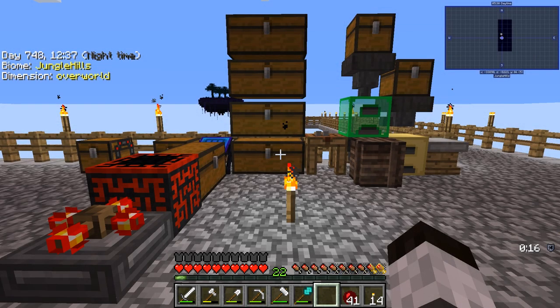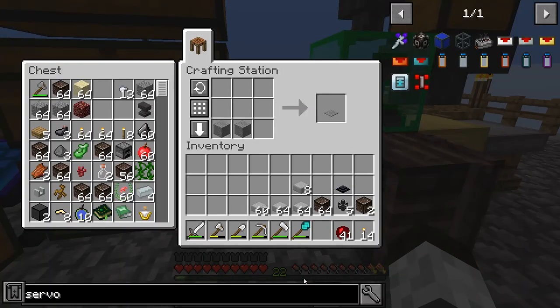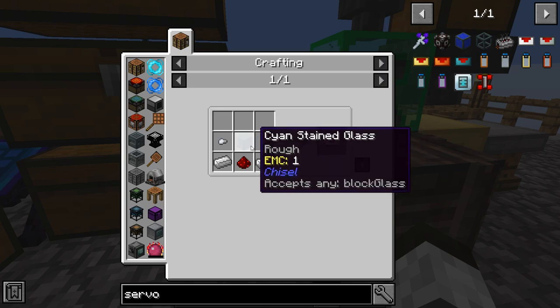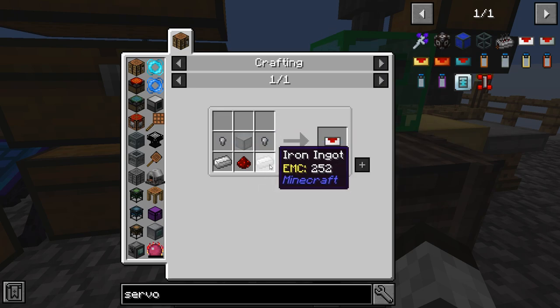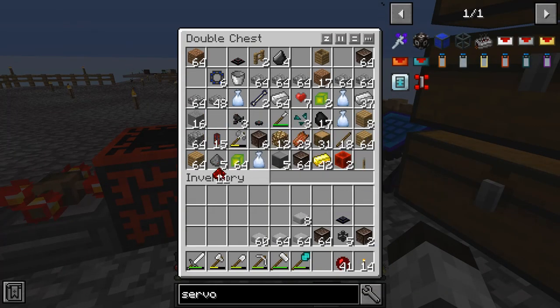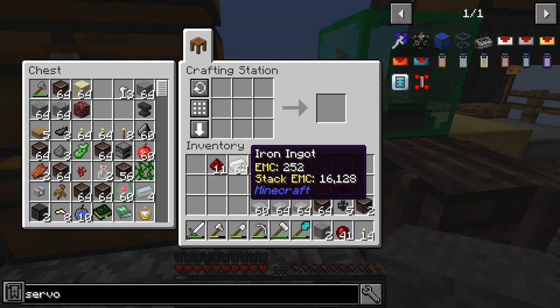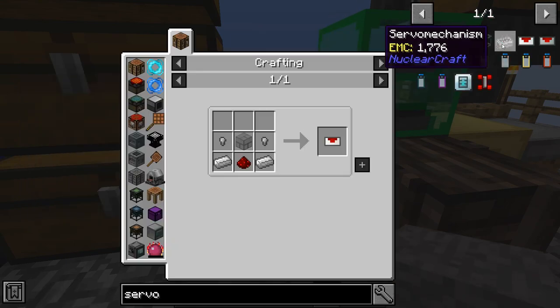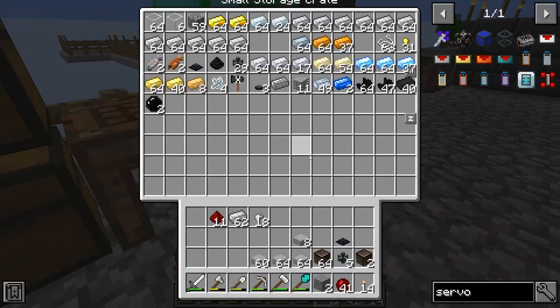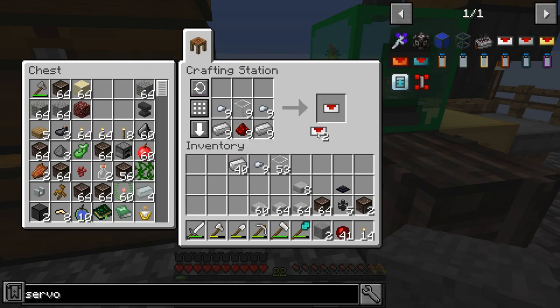One of the things we noticed from last time was the transfer pipes weren't transferring items fast enough, so we're going to make some different things. I'm going to go with various ducts and make some servos. We need glass, iron nuggets, iron ingots, and some redstone. I've also got a fluid duct to make.